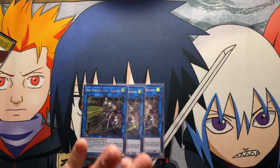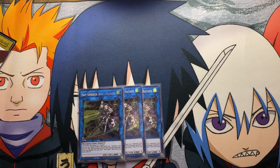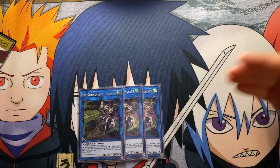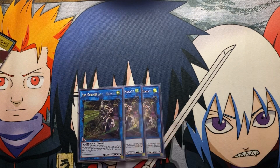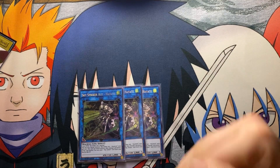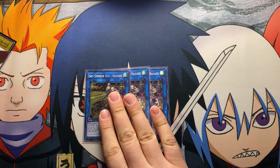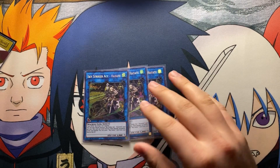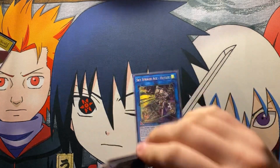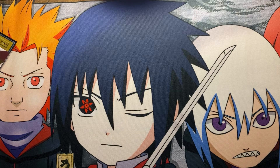Next, triple Hayate. Hayate attacks your opponent directly and then you can send a Sky Striker card to the graveyard. Usually if I'm going first or second and I have the resources, I ditch Ray so I have a guaranteed way to get back into Ray if they kill my Hayate. It's really good to set up a backup plan and always have something in hand to keep Hayate alive or keep Ray live and keep your cycle going.